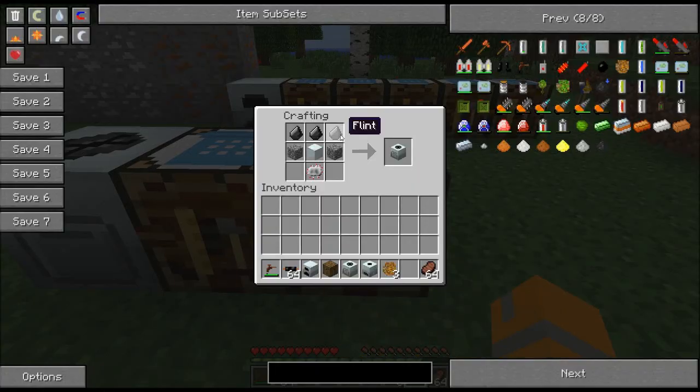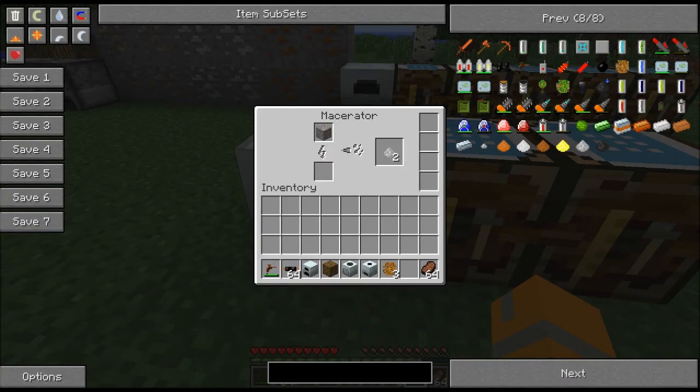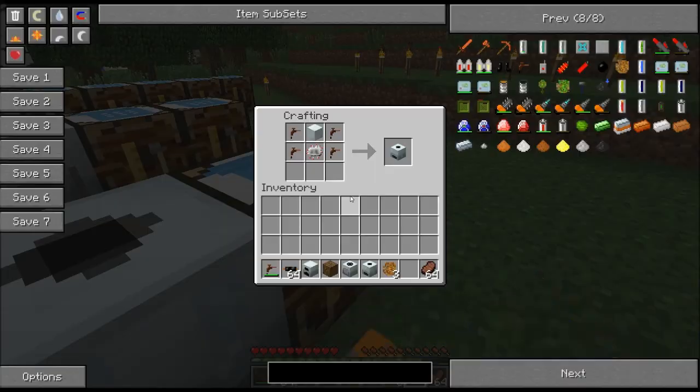One thing to note: the macerator will also process cobblestone into sand and gravel into flint. So if you're having trouble finding flint, just stick some gravel into a macerator and there you go. It doesn't really help you out right off the bat, but it can be useful later on.